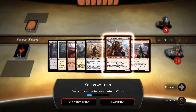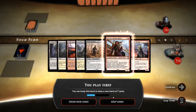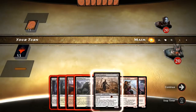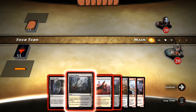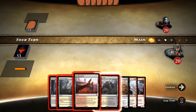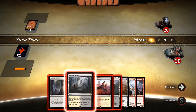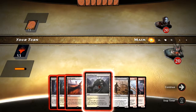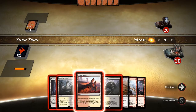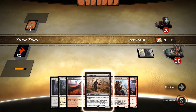Okay, what do we have? We've got plenty of land this time, so that is good, but it's all tap lands. We are going first. We've got two black-white, so we need a red. Let's put this out, then we'll be able to put our Dreadwanderer out next turn.